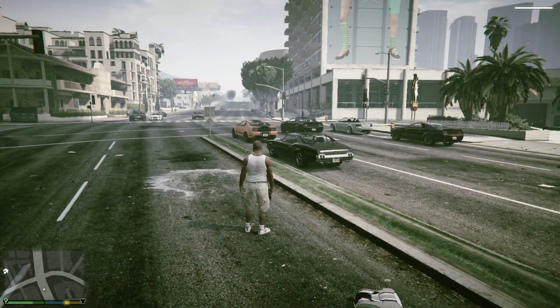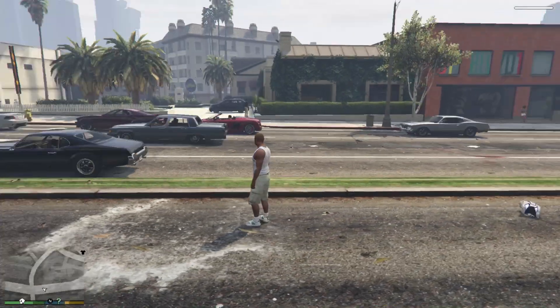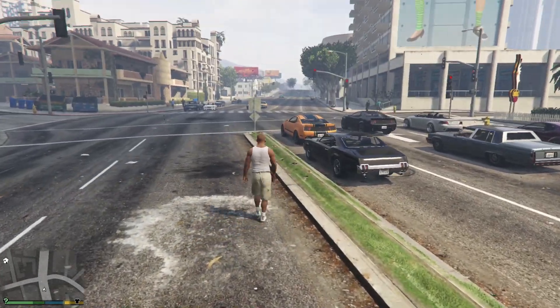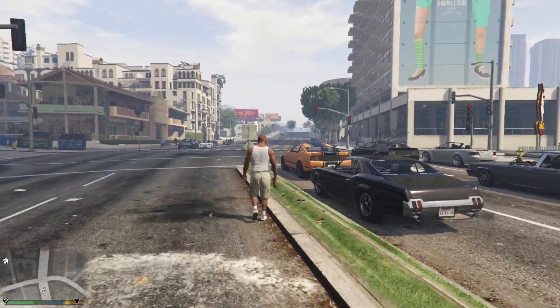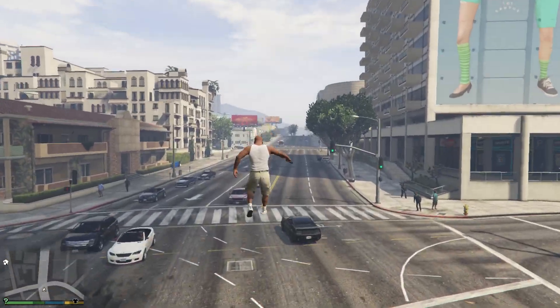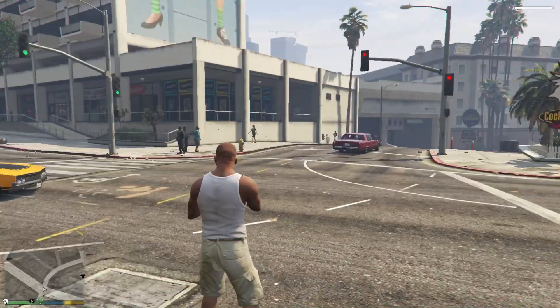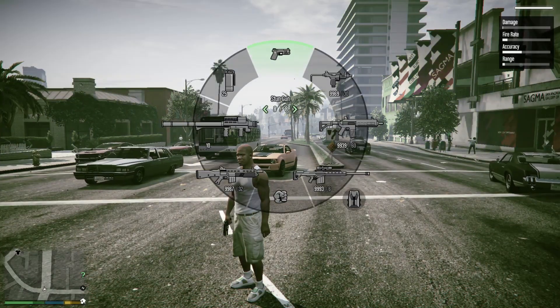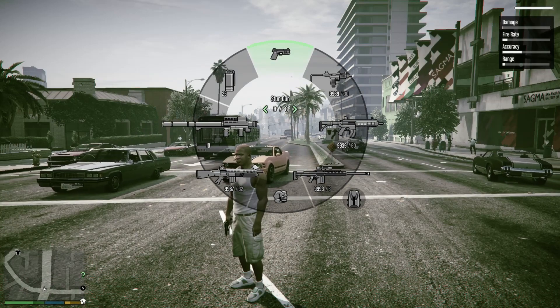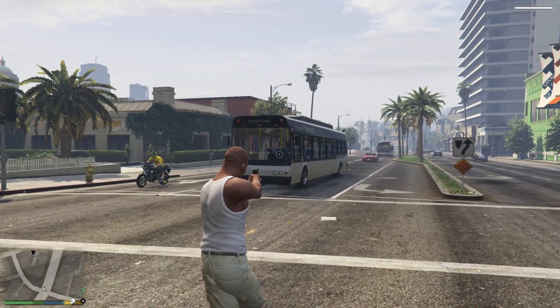We're back in and the vehicles are back. Before with the Ghost Andreas mod I was around 100-105 FPS; now I'm at about 65-70, so it does give a big increase — but that's up to you. Now the first thing I want to show is the gravity gun. It replaces the stun gun — aim it at something and hit E.